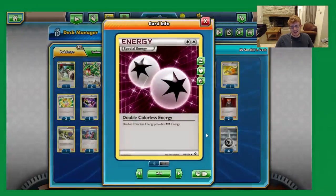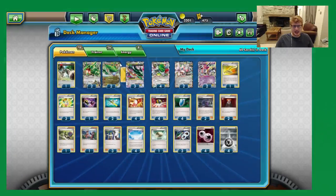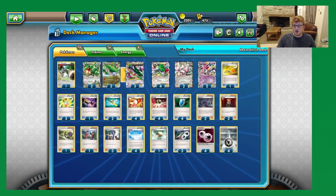Rounding out with eight total energy. We need four DCE, of course — the whole deck functions off of that. And the Metal Energy helps us get that Magearna protection onto our Rayquazas so that the Sizzle matchup is very much winnable.